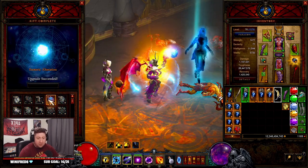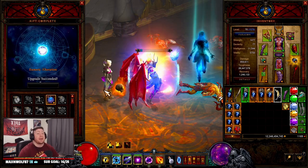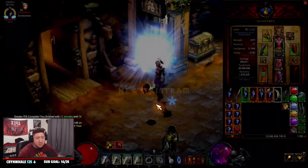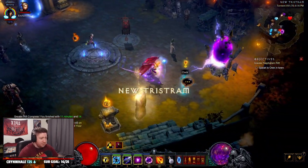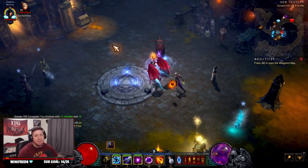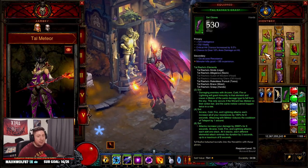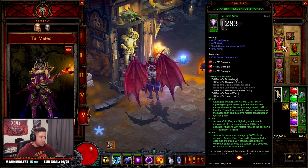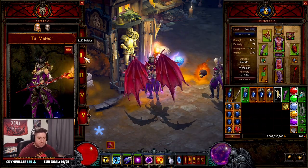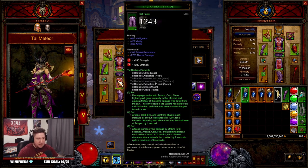It's not bad considering the build doesn't have everything fully set up — we actually had a gem that wasn't even upgraded. But we have it now. Let's check out all the items you're going to need for the build. Three and a half minutes — not bad, not the fastest. We want to keep it between two to three minutes, but I don't have ancient items and nothing's augmented.